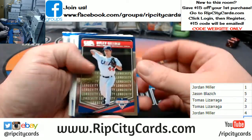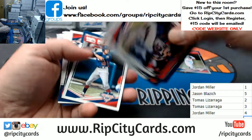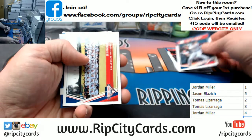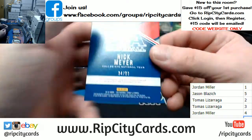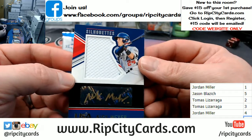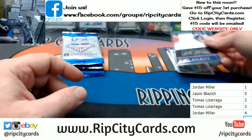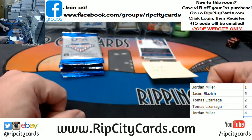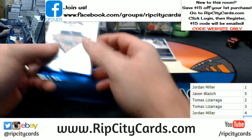Jordan number one will set a number to beat. It's a patch auto either way. Those unnumbered are all the base cards. There might be numbered base cards, but we'll look. 34 — 34 out of 89. Nick Meyer. Out of five packs, that's not a terrible number. I'll put you right down there. We'll get number five, we'll go in that order.